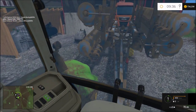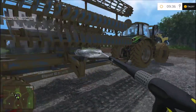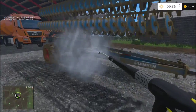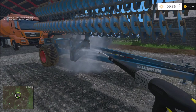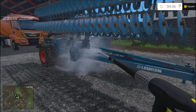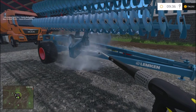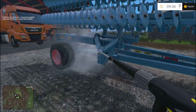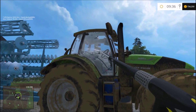A lot of that silage will be taken to the biogas plant. That'll pretty much be the stuff we sell, but I am going to hopefully fill up a clamp at the dairy just to use as food because there's nothing in there - no food whatsoever for the cattle.